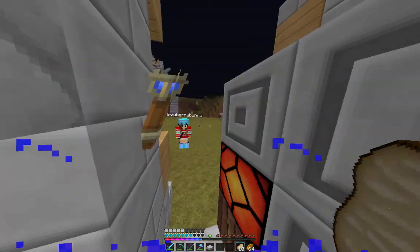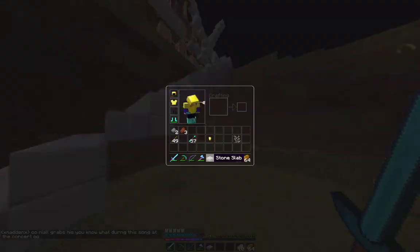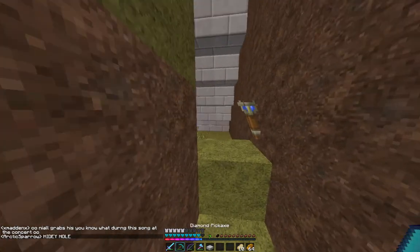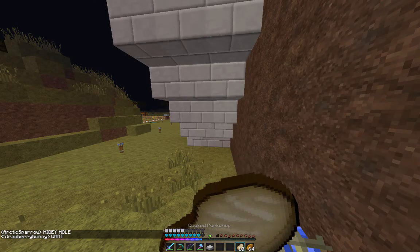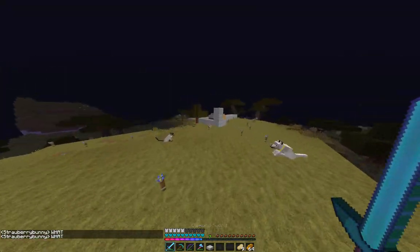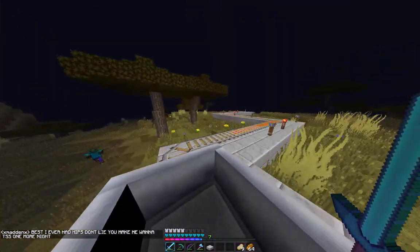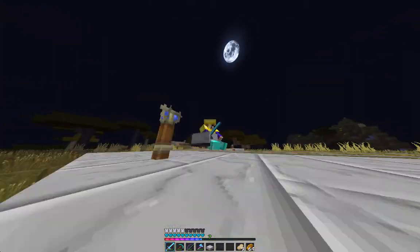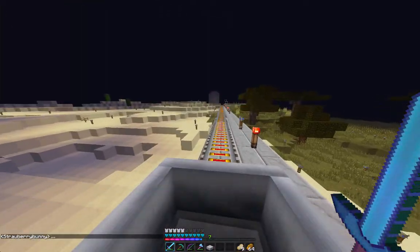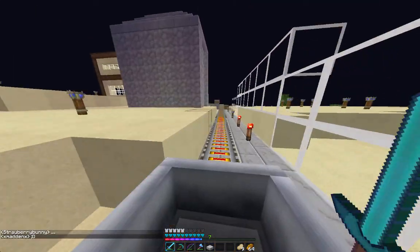I absolutely love this room, it's amazing. I would definitely love it if I had to. This is her house — it's really nice. This is my hidey hole. I made this pathway out of stones for a specific reason that only Strawberry Bunny would know.